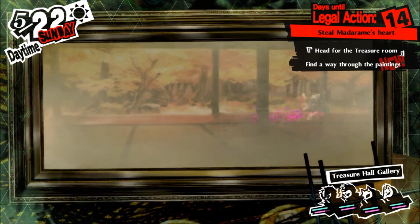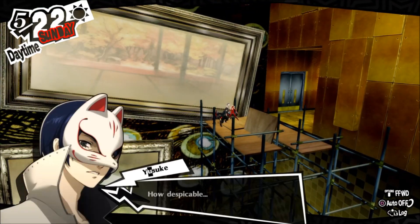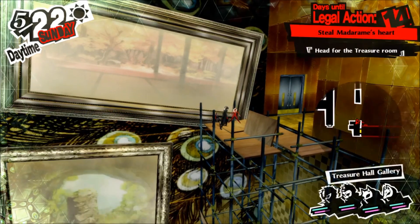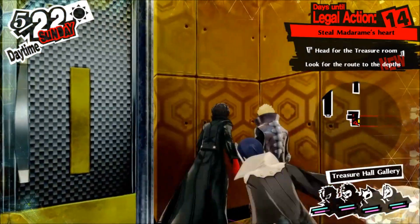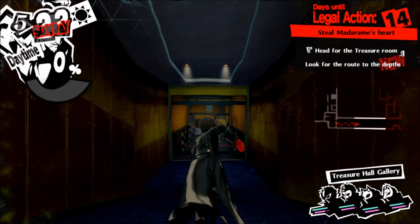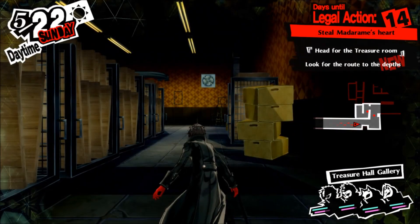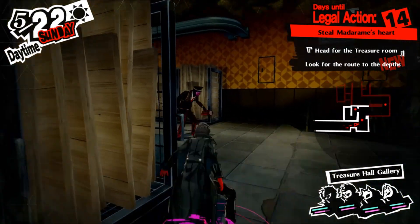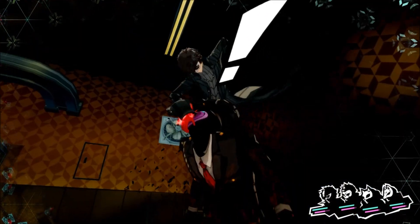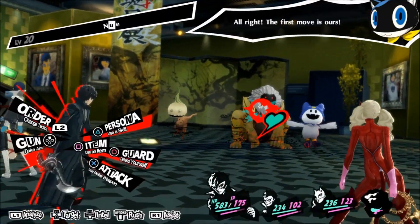Let me reiterate: you have to get a hundred thousand yen in order to activate the fortune confidant rank, so fighting here is key. Right now it's the most available and highest level thing you can get to, because Mementos will cap once you reach a certain point until you beat another palace. That's why I'm taking out enemies — you're going to need at least a hundred grand.